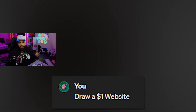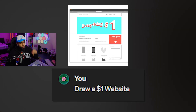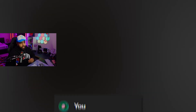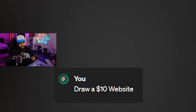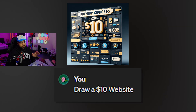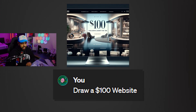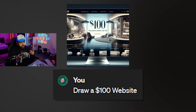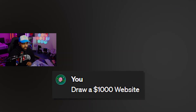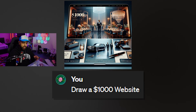Draw a $1 website. How can a website be $1? It's selling stuff for $1, but the website itself isn't $1. Draw a $10 website. This website looks extremely cluttered. I wouldn't use this website. Draw a $100 website. This is getting expensive now. That website looks pretty sick. That looks clean, man. Draw a $1,000 website. This looks kind of cluttered, but cool at the same time. I like it.